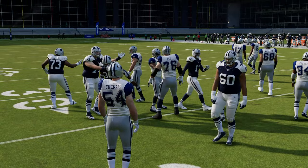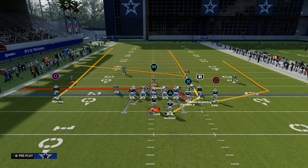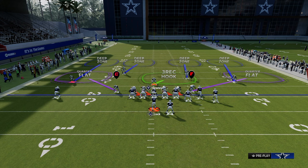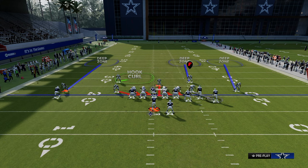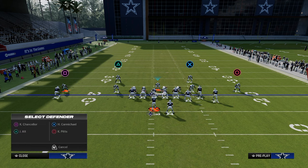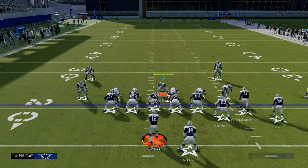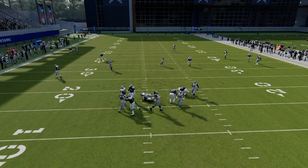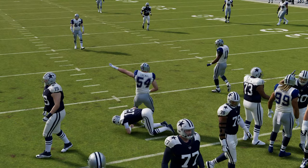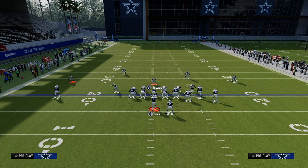Another popular concept you'll see a lot is the Durham setup, and this defense does a great job against it. We cross-man up on the circle receiver and have deep zone coverage to defend the deep portions of the play. All you do with your user is run at the running back and take him away — by that time the pressure gets home.